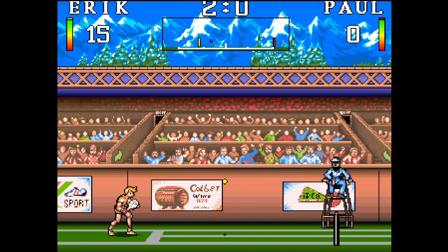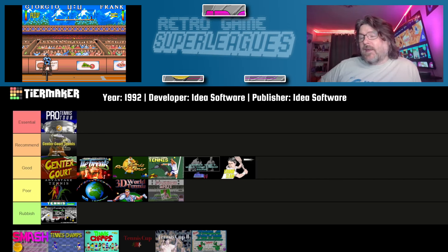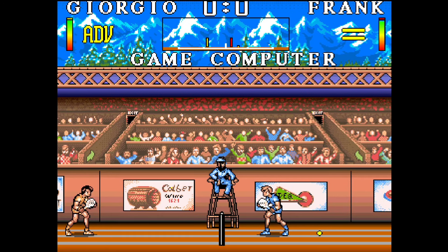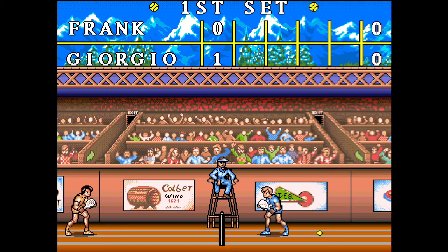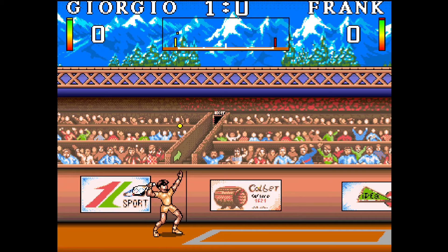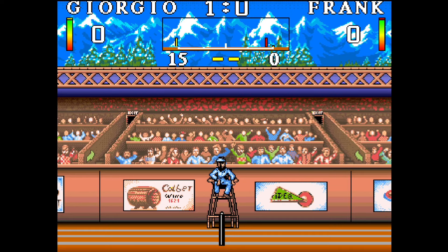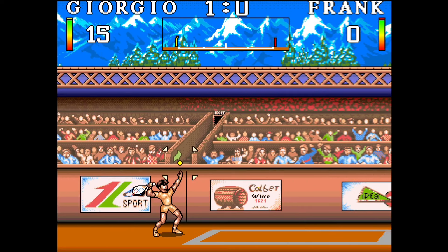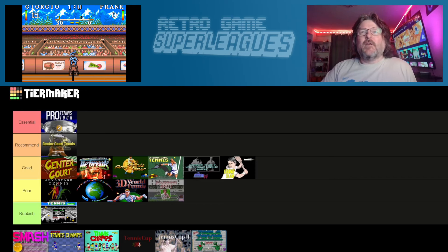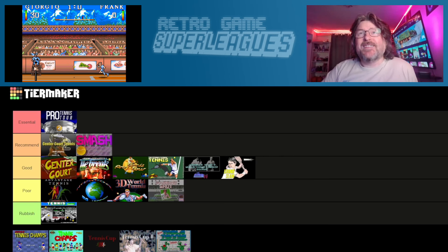Next, we have a game called Smash, which came out in 1992 from Idea Software in Italy, and this is one of the games I have played for the first time in creating this list. When you think about it, a side-on-view tennis game really shouldn't work, but this one surprisingly does. It's got excellent, bright, and well-animated graphics with smooth parallax scrolling on the background. Play it in two-player mode and it's an absolute laugh riot, thanks to just how fast the gameplay is. What that does mean, though, is that it is ultimately a little bit limited as a single-player game, but I think you're definitely going to enjoy this one more than you'd think, and I'm going to stick this one in the Recommended category, below Centre Court Tennis 2.